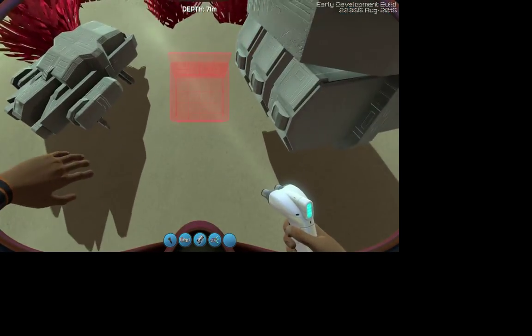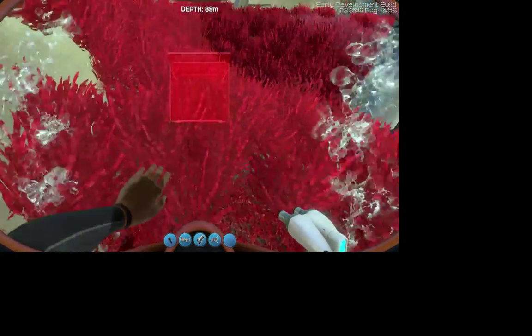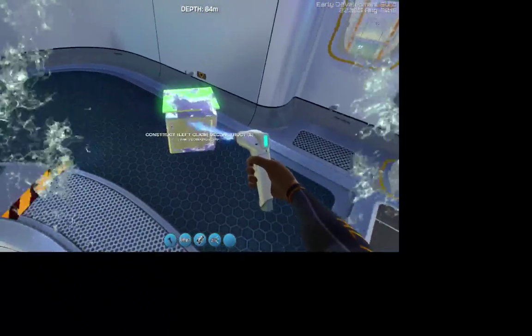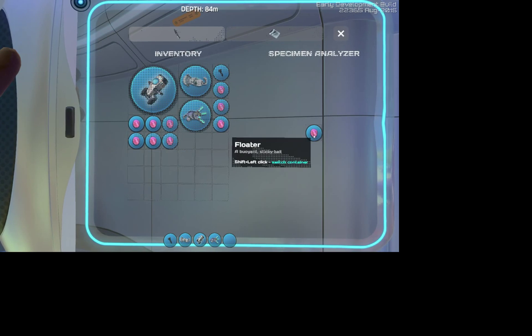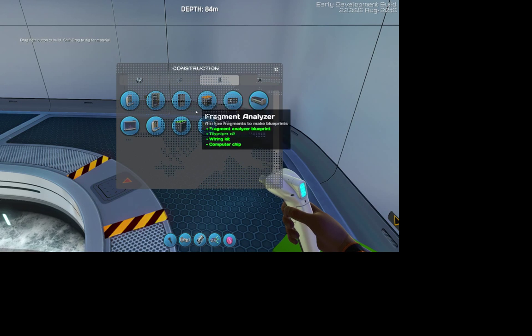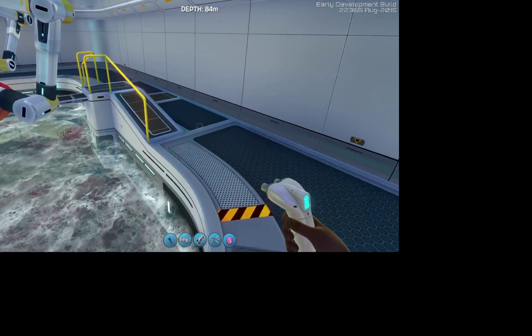Specimen analyzer — what is this? This is new to me. So many things... not necessarily that there is a lot of new stuff in the game, but a lot of stuff I missed, and creative mode has helped me find it. I don't know what you put in here. I guess you put in specimens — it's not like the fragment analyzer. I assume that has to do with fish. I know there's also a DNA thing in the game too.